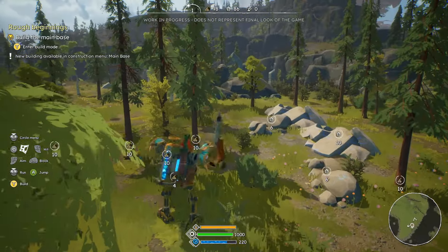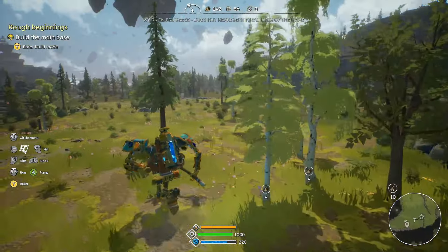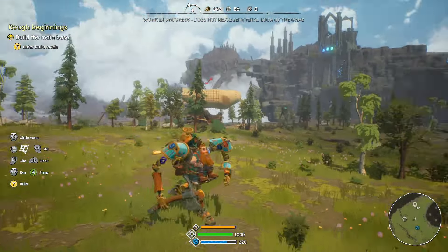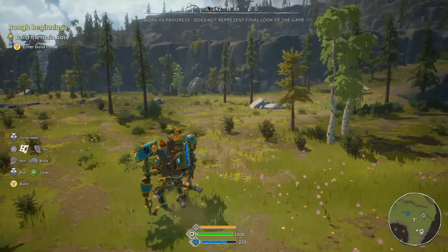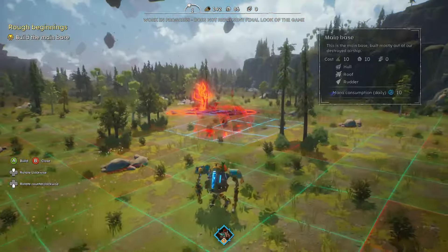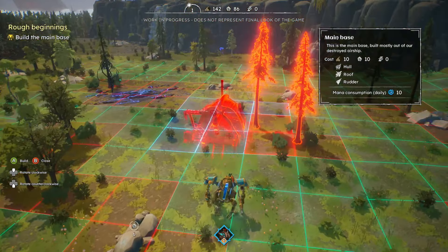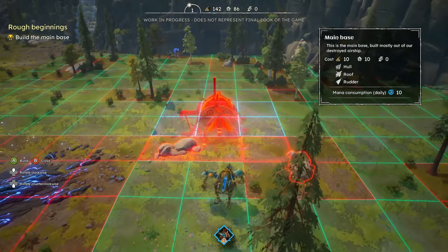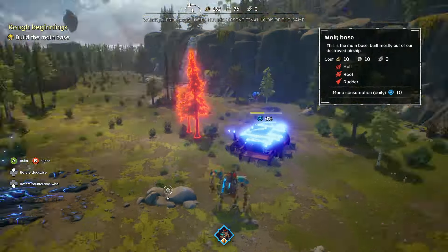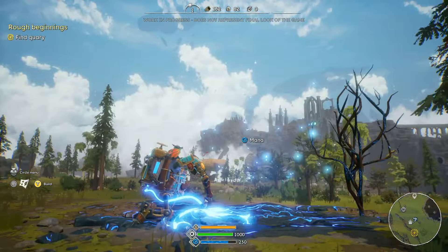Going to build mode — so you can only build while in your mech suit. It's not the most next-gen prettiest looking game but there are some nice vibes, the landscape looks okay. So you put this down and it gathers resources from nearby — it's going to consume mana. There we go. Find a quarry — we've got to find a quarry. Oh, this is mana — you extract it. I'll put my thing in it.